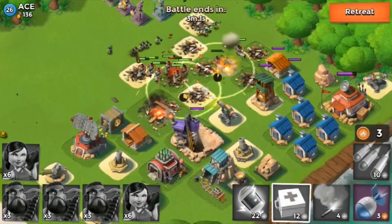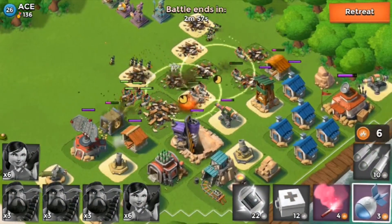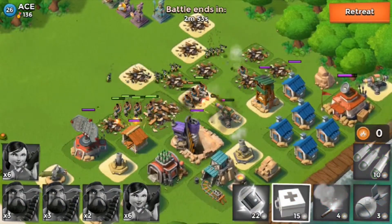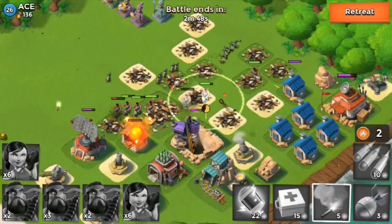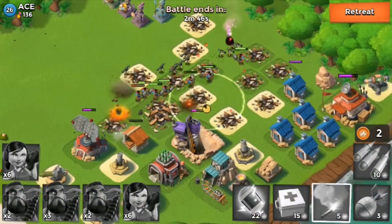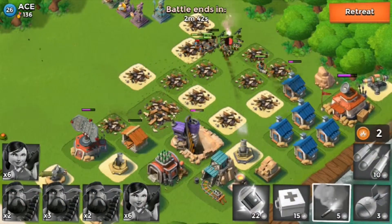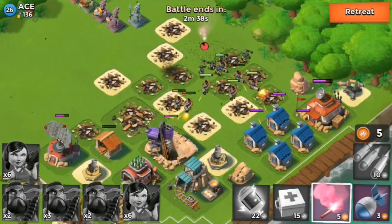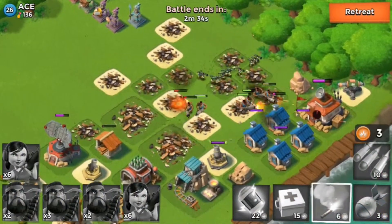I'll place a couple medkits for our troops here. Take down the cannon. Heal, good. Now we're just going to do a reflare up here. Uh-oh, that's not good. That mortar — no, please. We're going to do a reflare to the HQ.